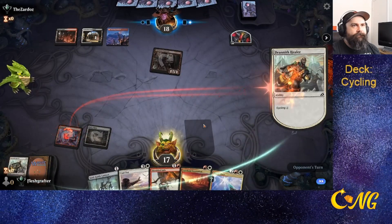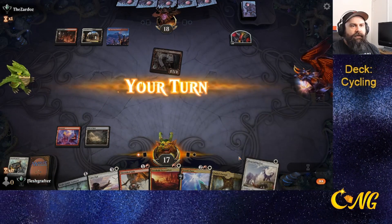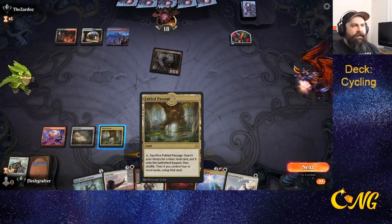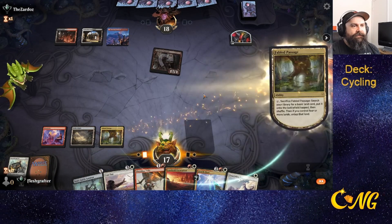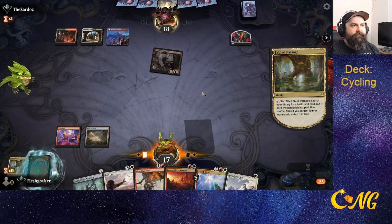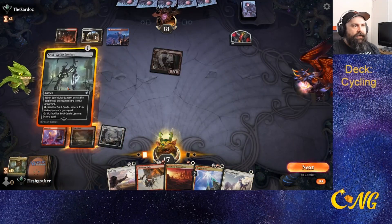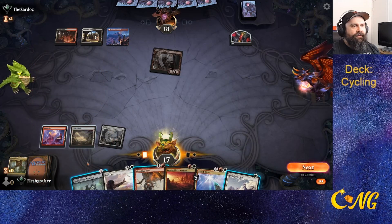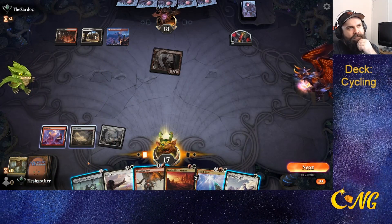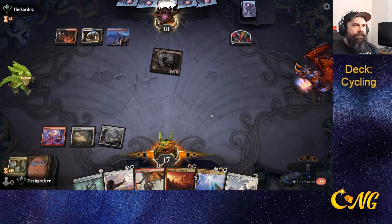We start cycling — got to find that land. We find a fable, unfortunately it comes in tapped. We get the white source and bring Soul Guide to the board. I'm worried about a Braid, so we'll pass.